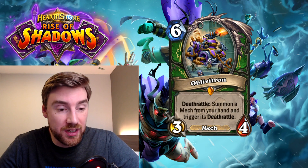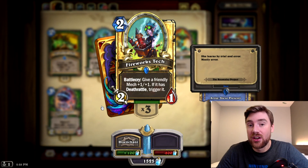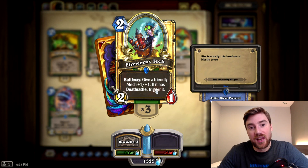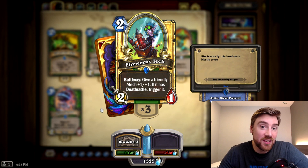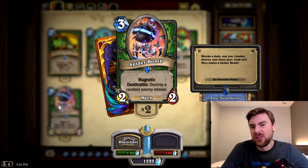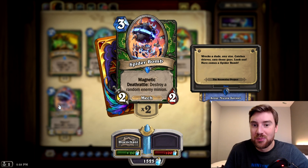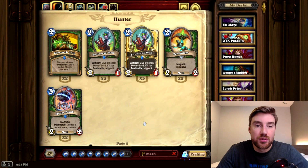Let's take a quick look at what's already available to Hunter and won't be rotating out. Fireworks Tech is going to be huge in any kind of Deathrattle mech Hunter deck — it's a Hunter class card with Battlecry: give a friendly mech +1/+1; if it has Deathrattle, trigger it. This is a very powerful effect, and you could play it on the same turn as your Oblivitron. Oblivitron summons a minion from your hand and triggers its Deathrattle — and you've used Fireworks Tech to get the advantage of that. Oblivitron's still on the board, so when it dies it will still trigger another minion. Spiderbomb is an excellent card as well — summoning it from your hand, you kill a random enemy minion and keep the Spiderbomb on the board to kill an enemy minion again, and that also synergizes with Fireworks Tech.